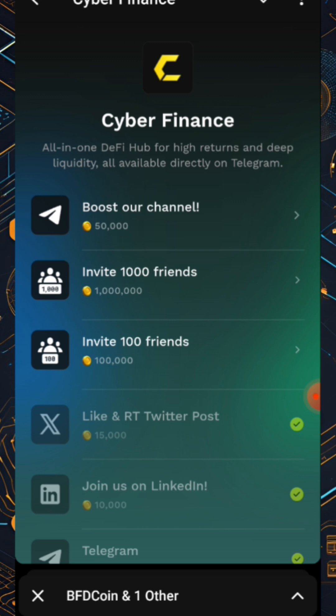Invite one thousand friends, invite a hundred friends — when you happen to invite that number of people, all you need to do is come back, click there, and claim the coins. If you invite one thousand friends, you'll be given one million tokens. Invite 100 friends and you get 100,000 CyberFi tokens.